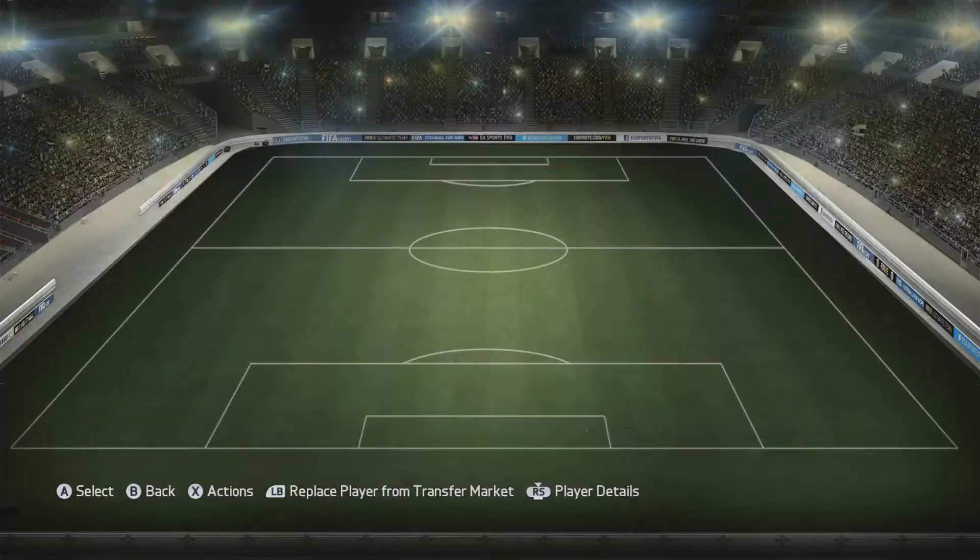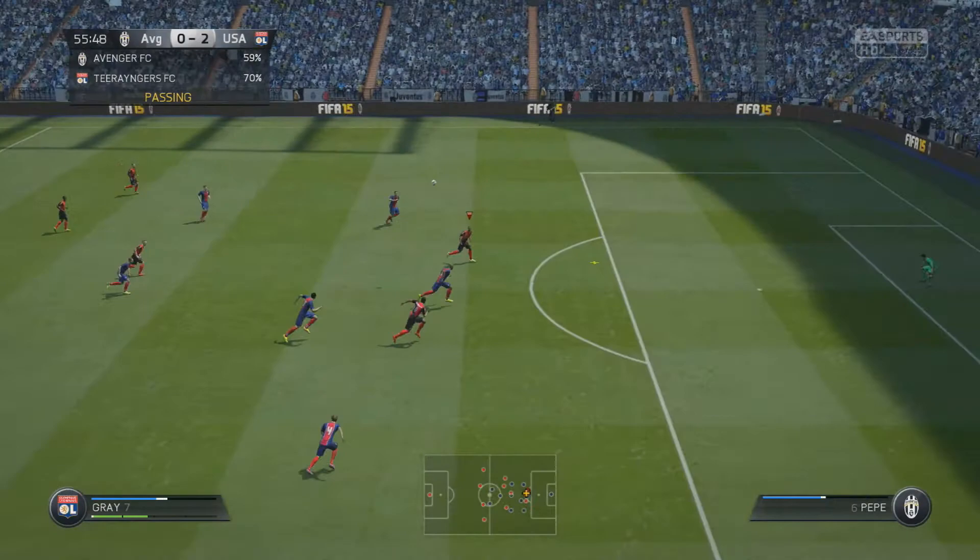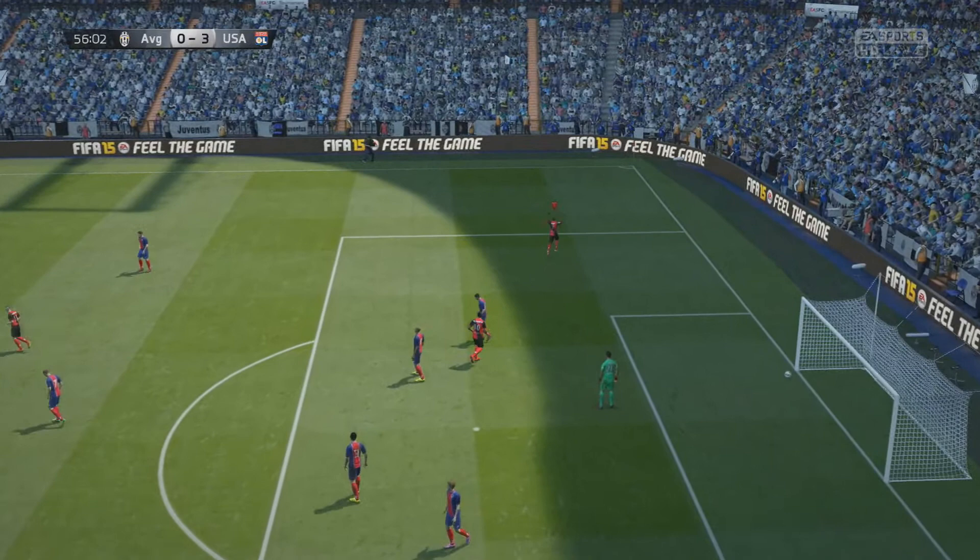Damari Gray also doesn't have four-star skills — if he had that he would be perfect as well, but sadly he does not. But he is a G. Look at this — a volley, first time, Damari Gray bangs it in, and this team is fantastic.